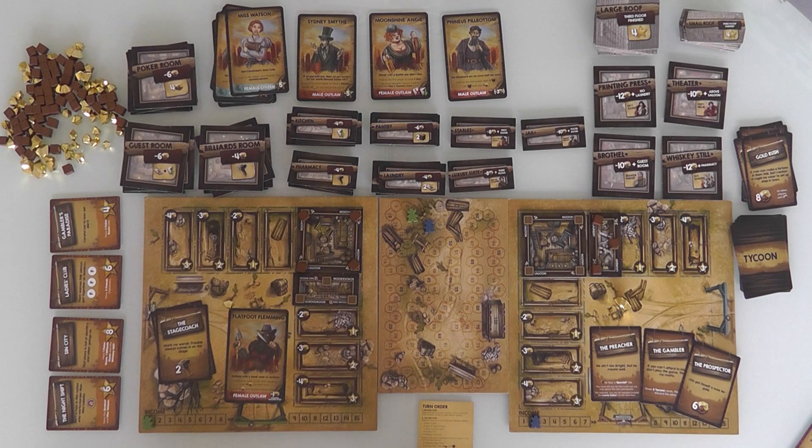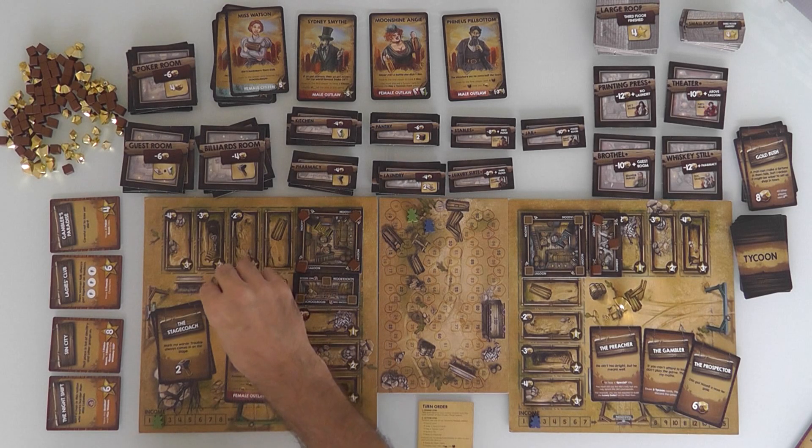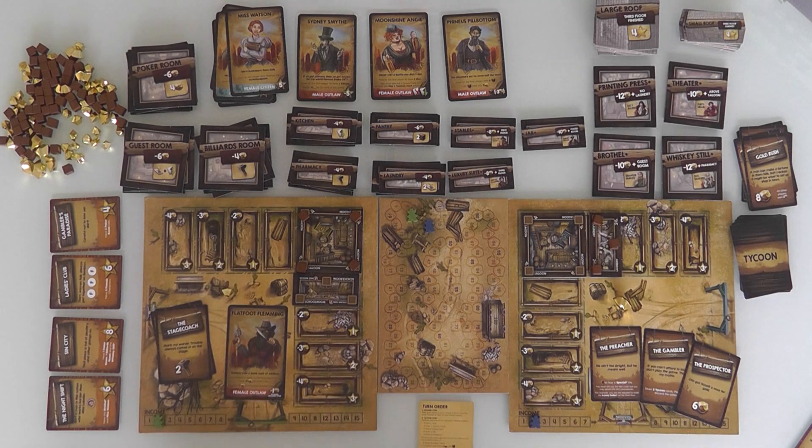So that was my big turn. I made some money, Flatfoot showed up. Also, because I've now got a second tile, my income has increased to 2, but I'm going to be losing one every round to Flatfoot.